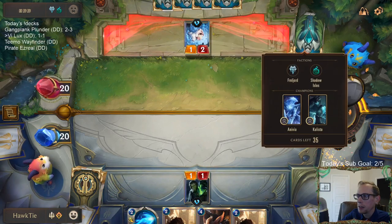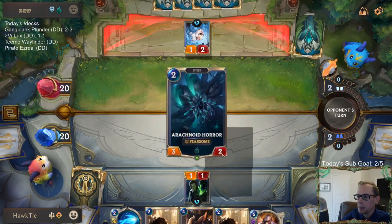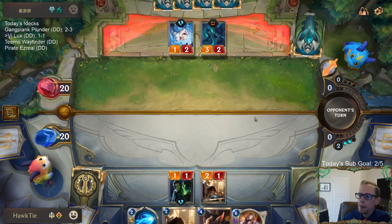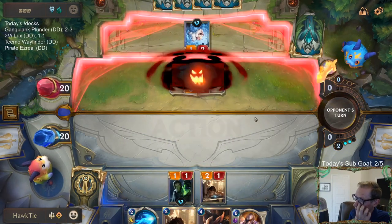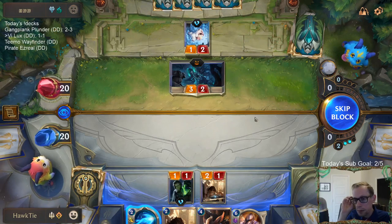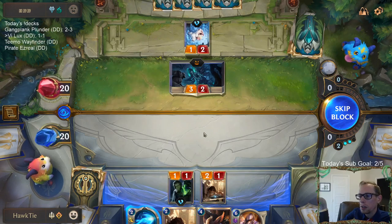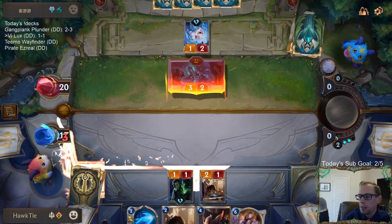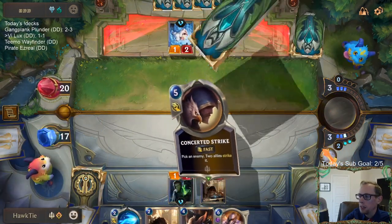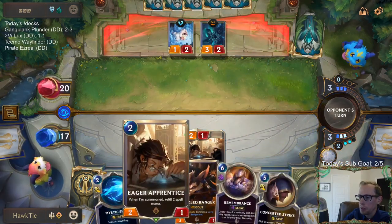Yeti Yearling. We could have next turn Remembrance if we want. Or I could Mystic Shot this Arachnoid Horror. Let's just have Remembrance next turn - because if I Mystic Shot here, then my next turn is really not going to be any good. My turn three would basically just be this Eager Apprentice.